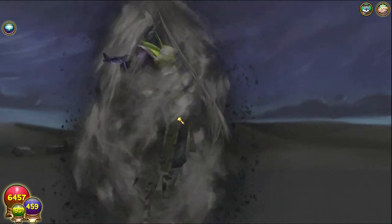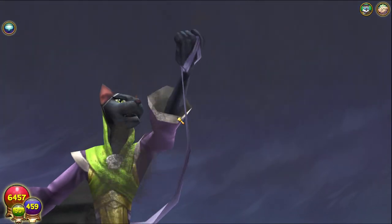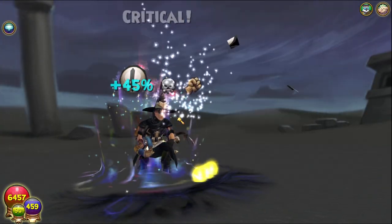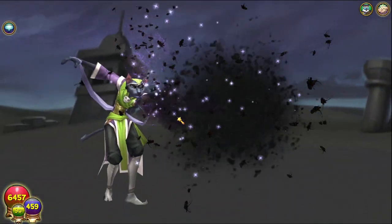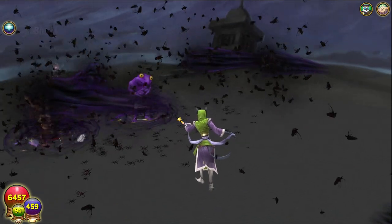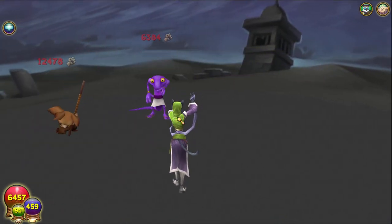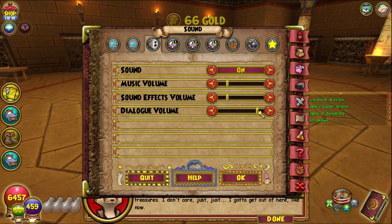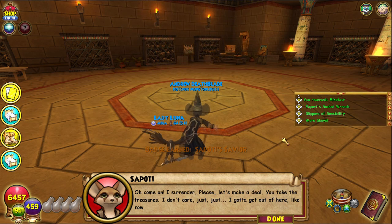Here we go with the kill! GG! What are we gonna get? Hopefully we get the pet — the pets are always really cool to have, just because they fill up the pet tome, which is dope and I need to do more of. Crit, of course, because why would we not crit when we need to? That did way too much. That's embarrassing! Oh, come on! I surrender! Please! Let's make a deal! You take the treasures, I don't care! I gotta get out of here!